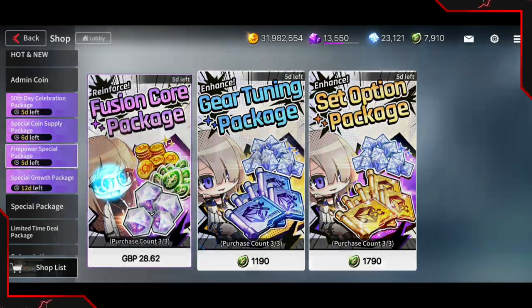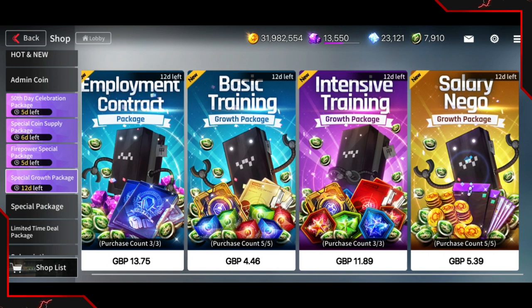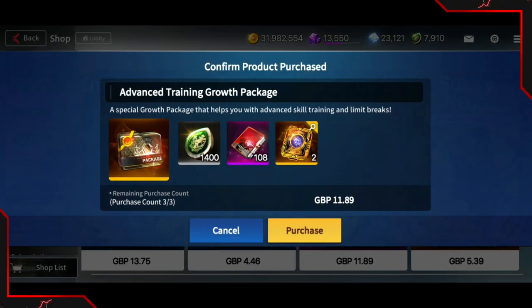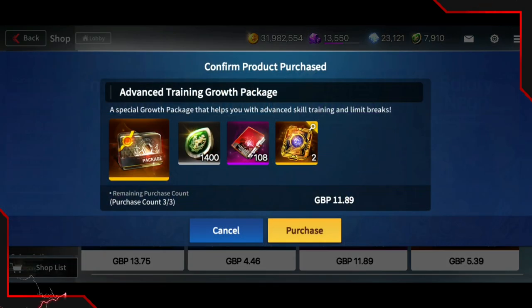I've already talked about this one — don't buy it if you're a dolphin. Now we've got this huge selection of packs. Admin coins are good, but the rest of the resources are all farmable, so I don't really want to spend money on resources that are easy to get. I wouldn't recommend these unless you really want some appraisal materials, but honestly just farm them.